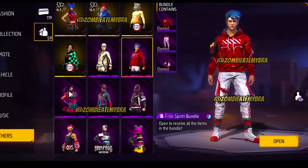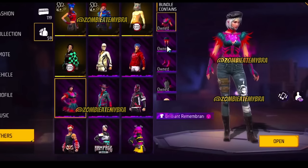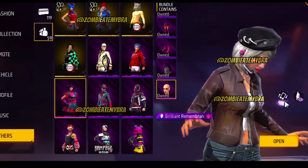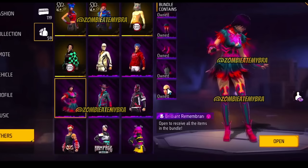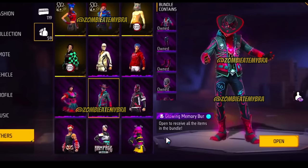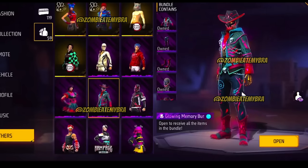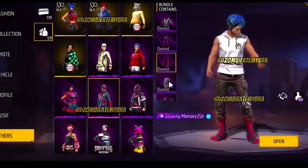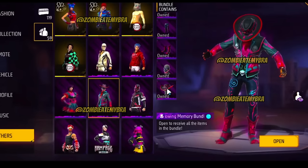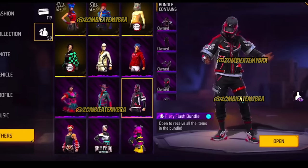This one's not bad either. We've got the Brilliant Remembrance skin — the female skin looks a little weird; I don't know why they always give us some weird high heels. Then we have the male version called the Glowing Memory bundle — it also kind of looks like a Halloween event skin. It's like a neon Halloween something. Not crazy but it's okay.